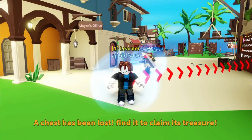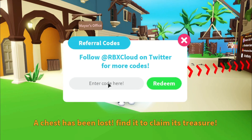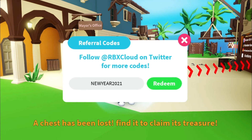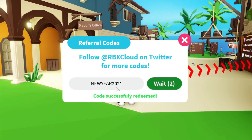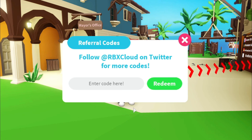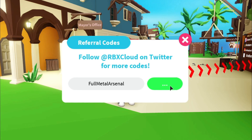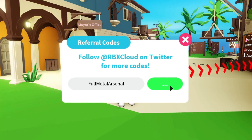Alright, let's try again. Code 'new2021' will give you 200 gems — let's just redeem — worked, great. Let's try 'full metal arsenal' again; I hope it doesn't glitch this time. Redeem. There's something wrong with this code I'm not sure about, but other codes are working fine.